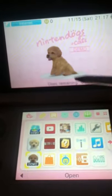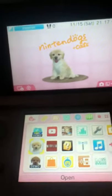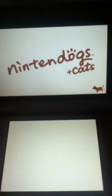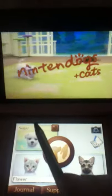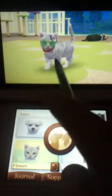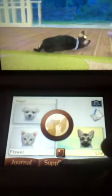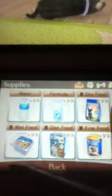I also have the demo but I also have this one, so I just like to get both sometimes. This is Sugar, my Maltese; Flour, my cat Lily; my German Shepherd. Supplies I have: water, formula, dry food.